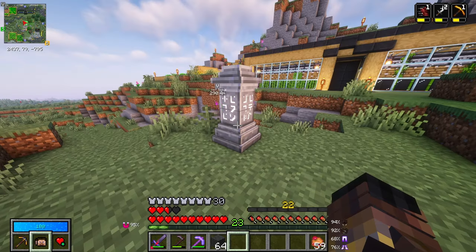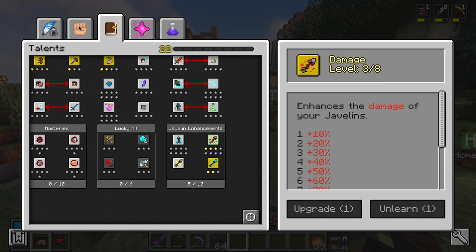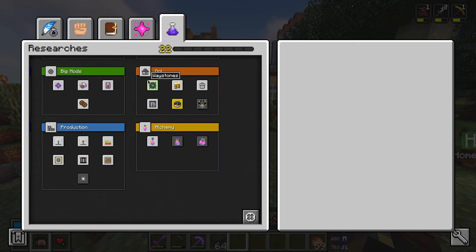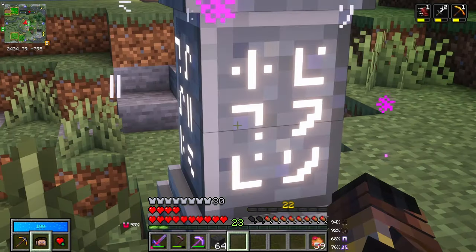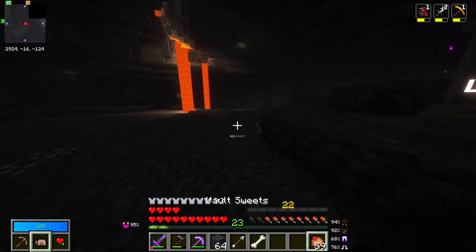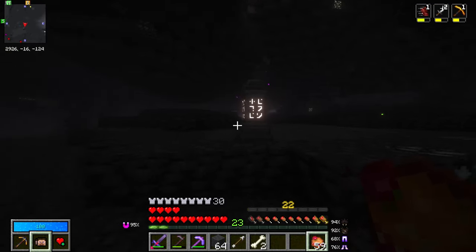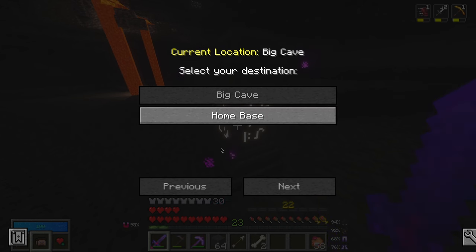We also spent a knowledge point and got ourselves waystones, so I can start placing them down in places that might become useful later on when having to gather resources — like this awesome looking cave, which I am immediately going to teleport out of because it is dark, scary, and Mino-like.